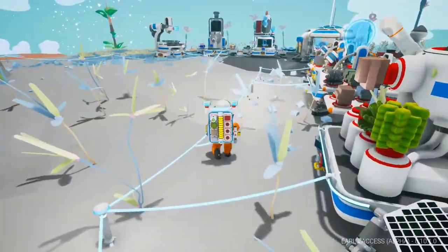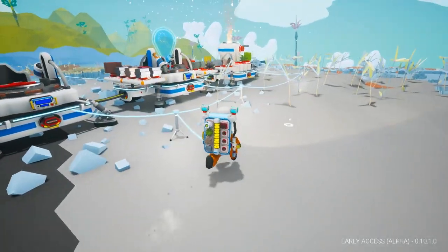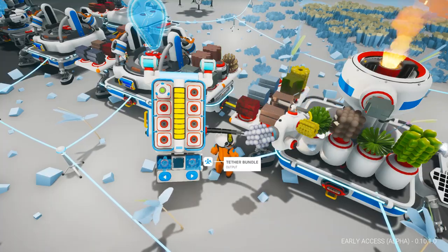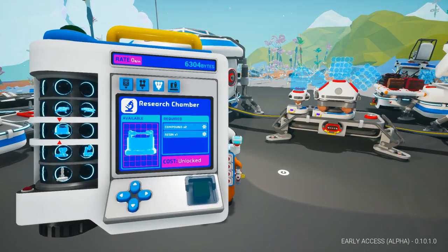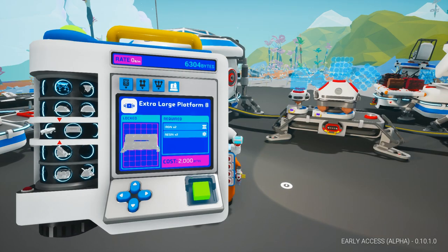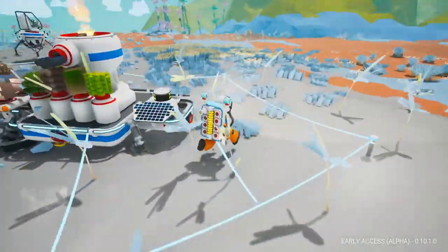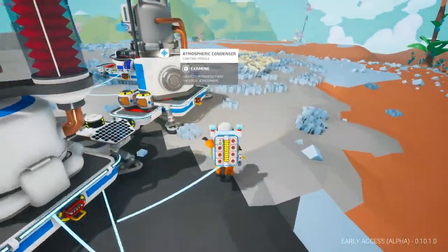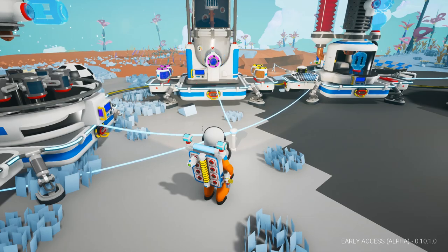I'm actually thinking maybe we should try to find a new base location just because I want everything flat and organized. We also need to get power — we don't have nearly enough power for everything. There's just a lot of base building stuff we need to do. Our bytes are at 63. Large platform type C, and the extra large platform type B — okay so they did change that, very interesting.